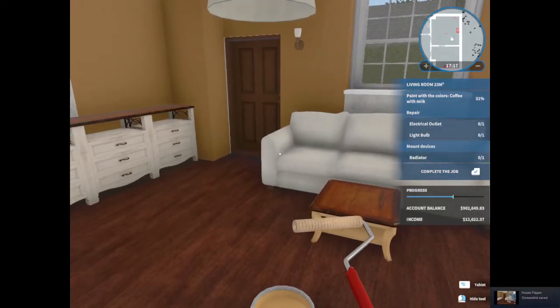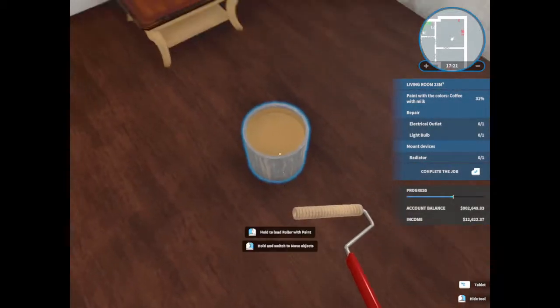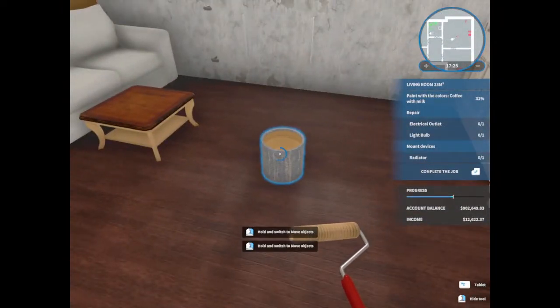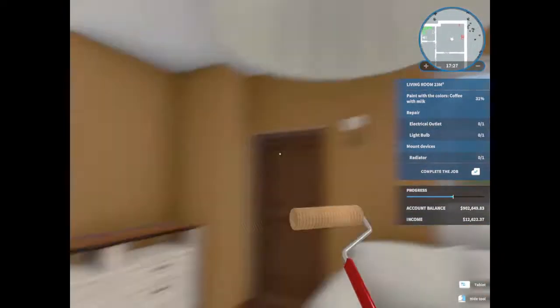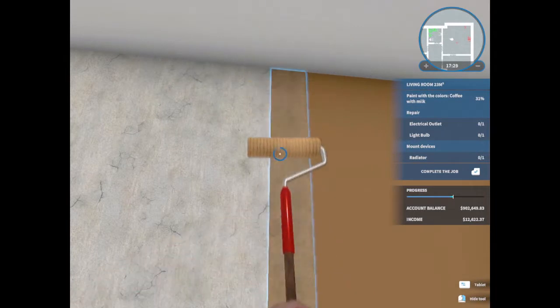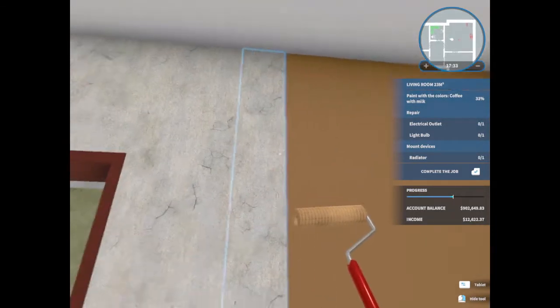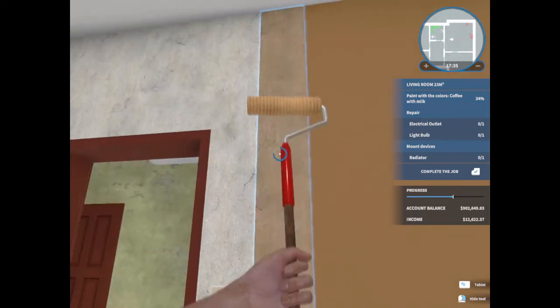Hello everybody, and welcome. Welcome back to another episode of House Flipper. We are back in this house where we're doing some stuff, some work for a nice lady whose husband left her because she's a pig.